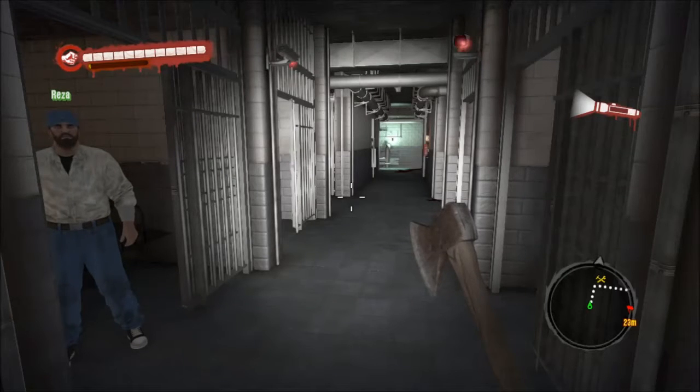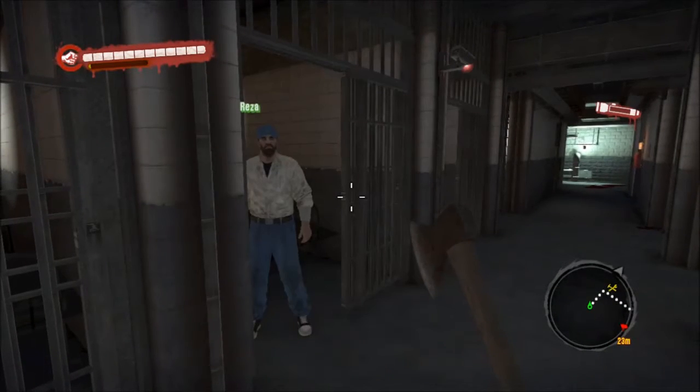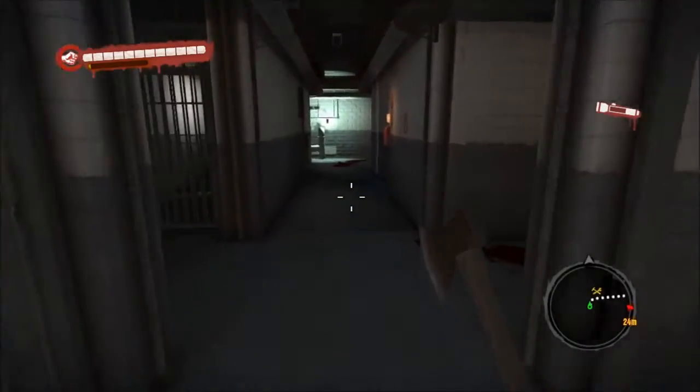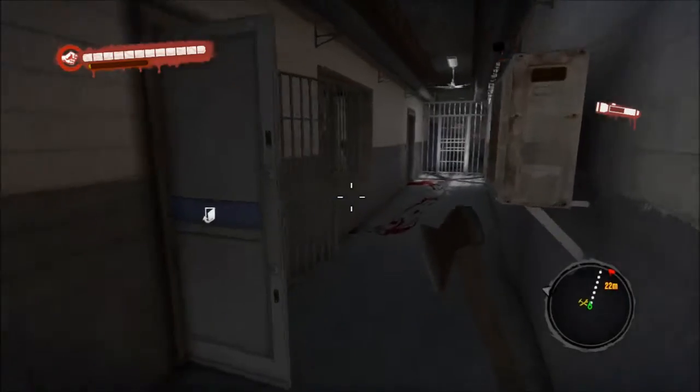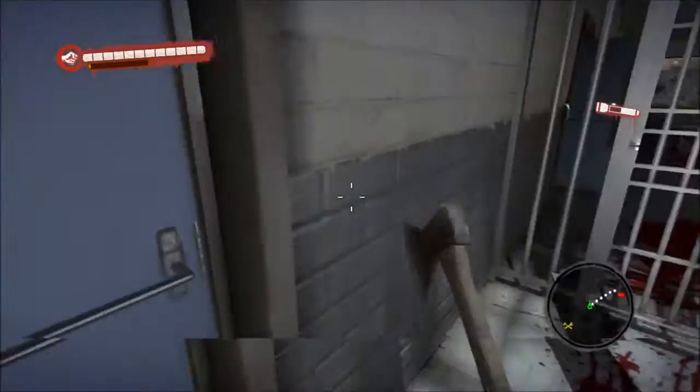How's it going everybody? I am here with some more Dead Island. Last time we made it to the police station and we rescued this police officer that was trapped — basically trapped inside the cell with the bandits taking over the police station. And now we are still going to be on our way to rescue Jin.